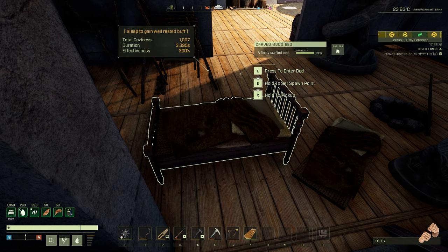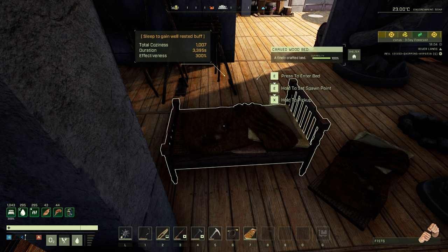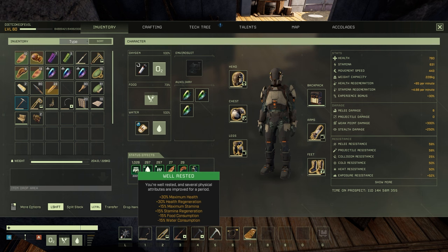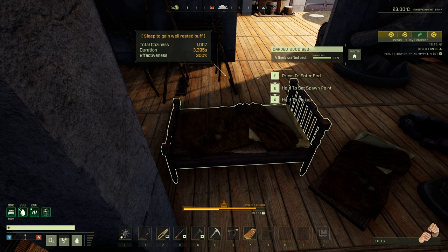The last time we slept in this bed it was at 1,007 coziness with 300% effectiveness. You can see in the bottom left of the screen we still had about 1,050 seconds left. We let it go a whole entire day-night cycle and still had 1,000 seconds left of well-rested at 300%, which is crazy. We'll sleep again and show you — and we got that buff again for 3,000 seconds.